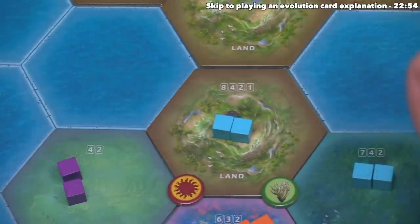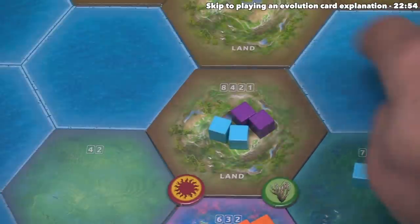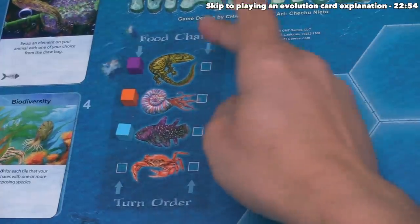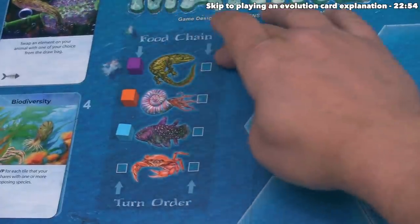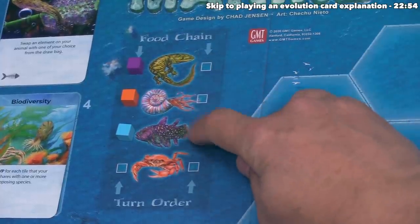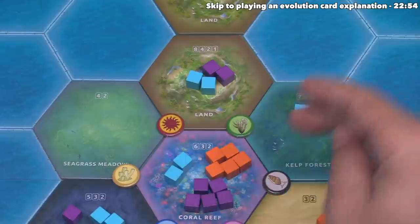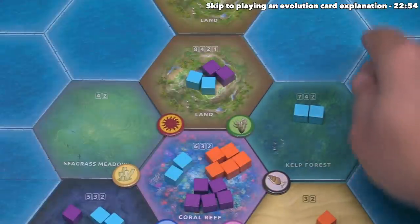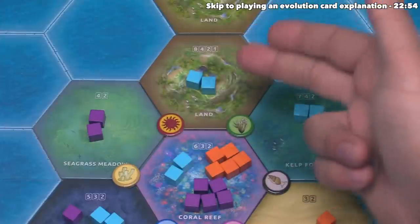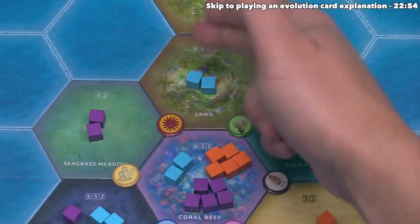If there is a tie when scoring, we look over to the food chain to break it — the animal higher in the food chain among those tied wins the tie. That means the reptiles will always break ties in this game, the cephalopods break ties against us but lose to reptiles, and as the fish, we lose all ties when scoring tiles for the entire game. That said, remember we take turn order in reverse food chain order, so there are benefits to being lower. At the moment, we do not have a tie here because the reptile player did not move in, so we are in first place and will get eight victory points, with no one else present to score.